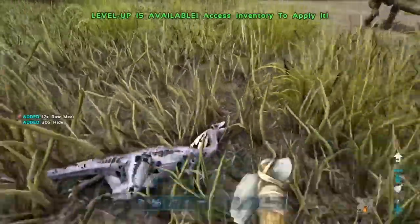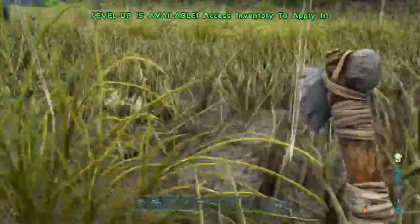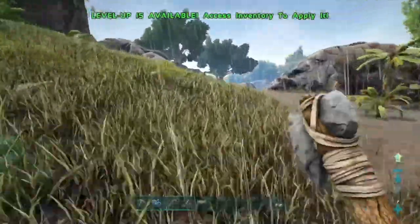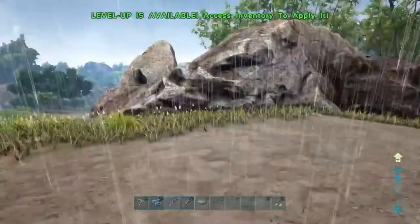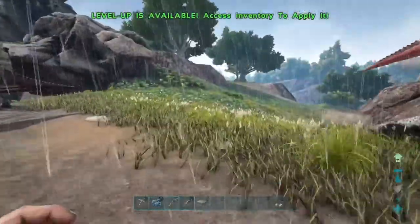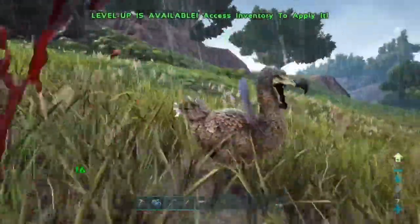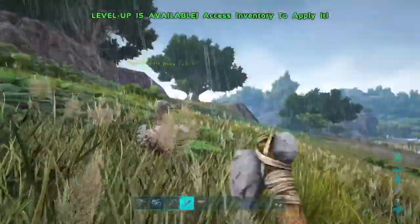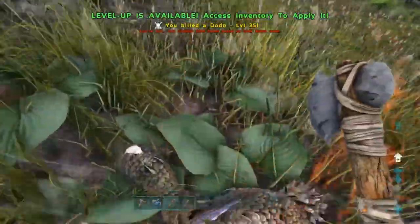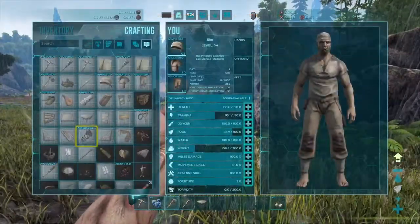We just need about forty hide for a... that corner was too close. There's another compie. We need to just make a bow. This should be enough for a bed. Let's see.